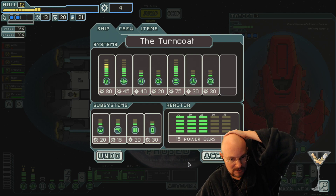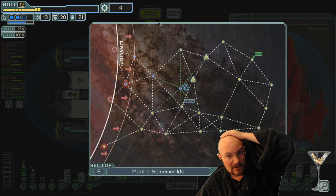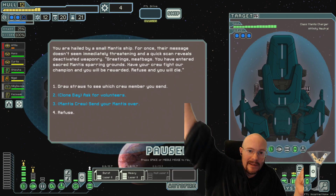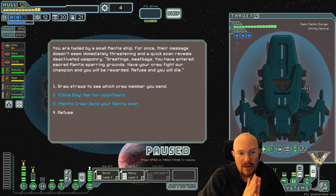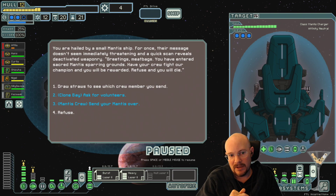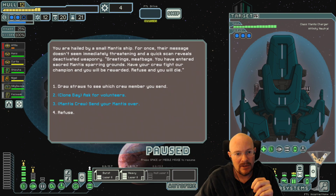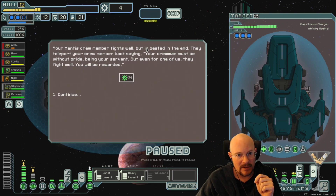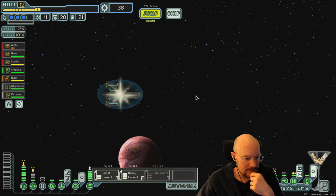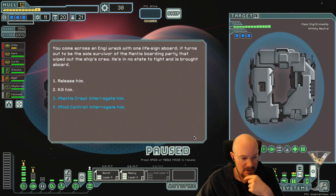Can I get shields? Didn't make shields more expensive - that's good. I'm still really susceptible to missiles, but at least I deal better against high-shot lasers. Greetings, meatbags. You have entered sacred Mantis sparring grounds. Have your crew fight our champion - you'll be rewarded. Refuse, you will die. Interesting. Does my Mantis just win? Two blue options here. I don't want to fight this guy with this big giant missile. Let's send our Mantis over.